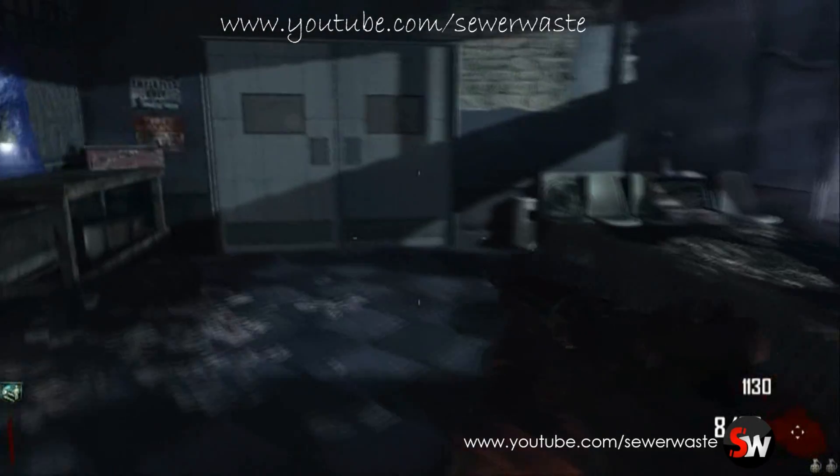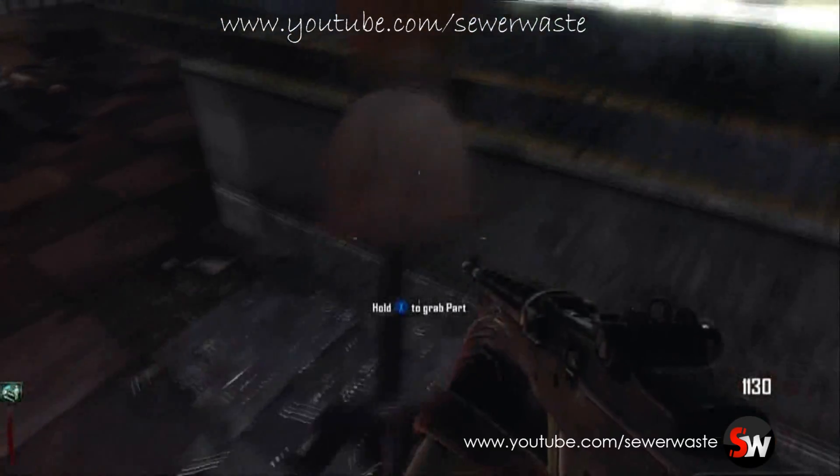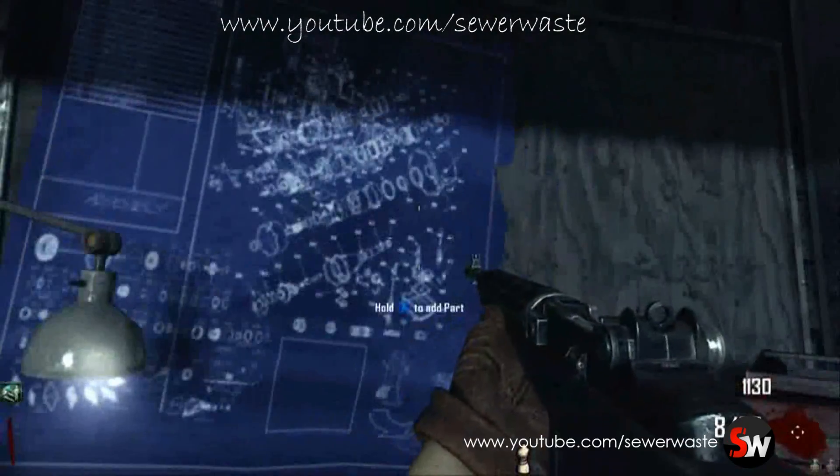What's going on, all you zombie players? This is going to be how to create the Turbine. This is the first craftable you can build in the Green Run map, Tranzit mode.